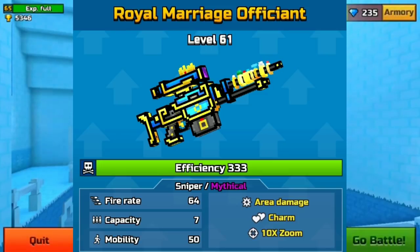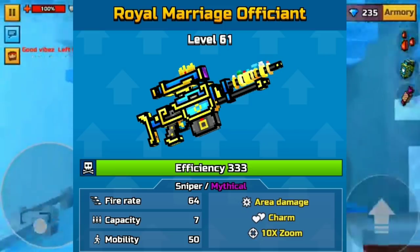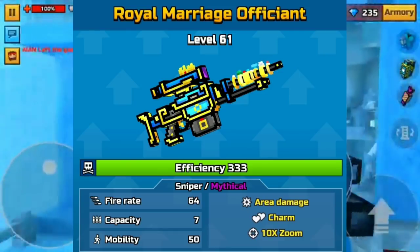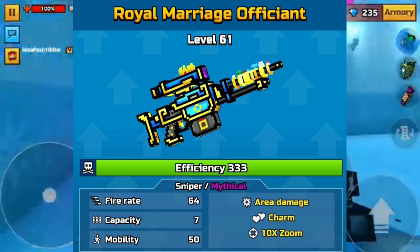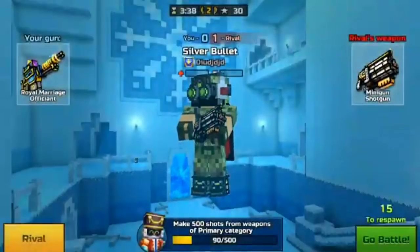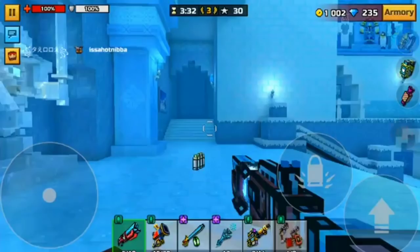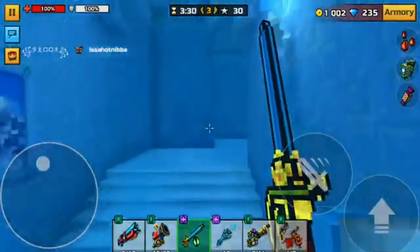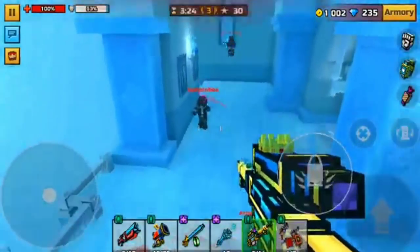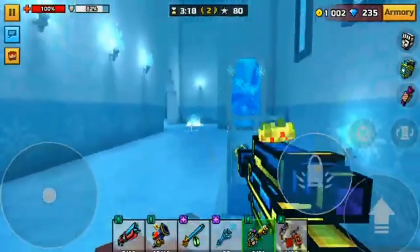Looking at its specs: it has a fire rate of 64, a capacity of 7, a mobility of 50, the charm effect, and a 10x zoom. The area damage sniper is a big plus — it's something we don't see with too many snipers. A lot of snipers that have area damage at first do crazy amounts of damage, just like we saw with the black hole sniper, which was a one-shot weapon at the time and is now a two or three shot. I believe the same thing will likely happen with this sniper. Also, you cannot rocket jump with this weapon, which is a plus since you could do that with other ones.